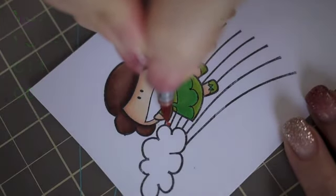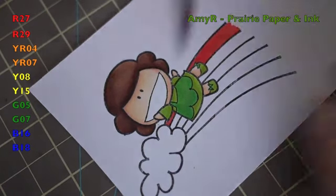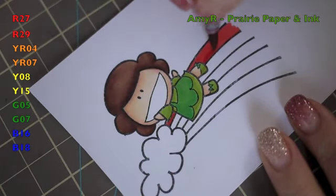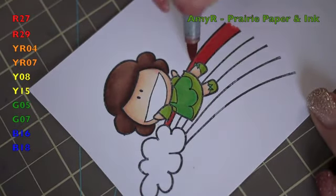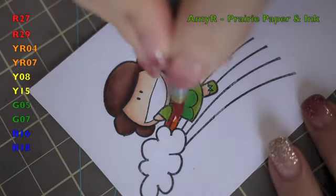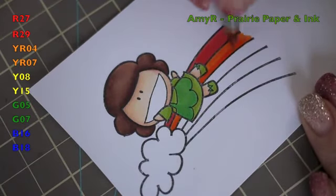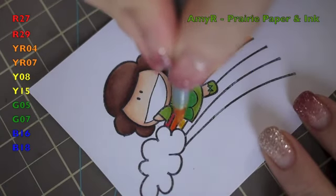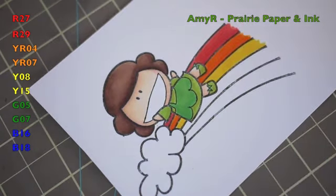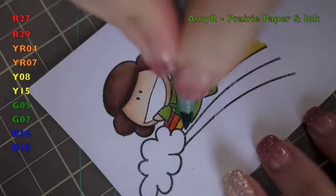Once I got that done I moved on to the rainbow. For every stripe I used two different coordinating colors. I started with the red, using R27 and R29, then the orange with YR04 and YR07, and just added a little bit and quickly blended them together.